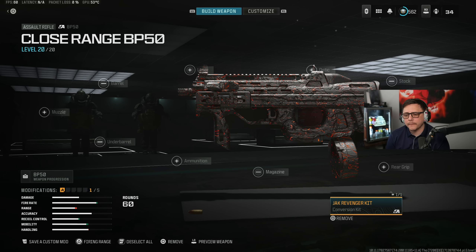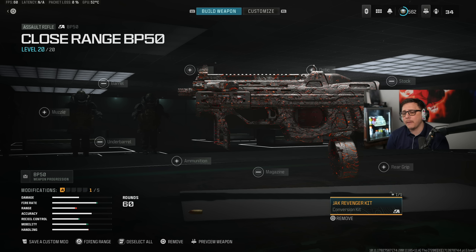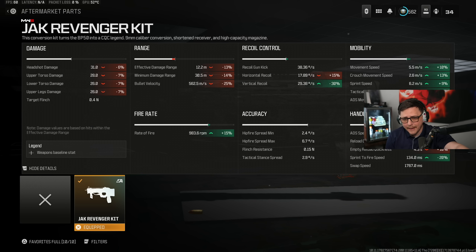We got a brand new aftermarket part called the Jack Revenger Kit and it's for the BP-50. It actually modifies the gun in a couple different ways — we get a different damage profile, but we do get a faster fire rate.